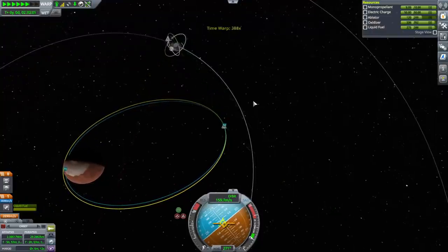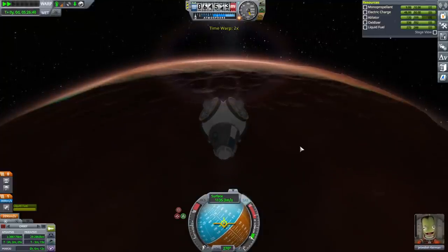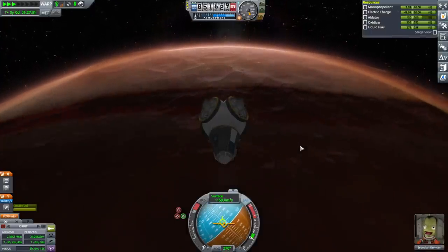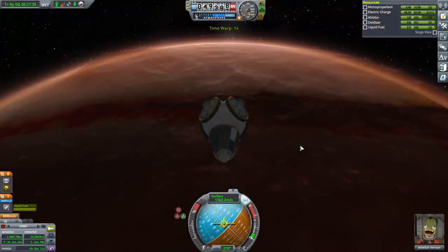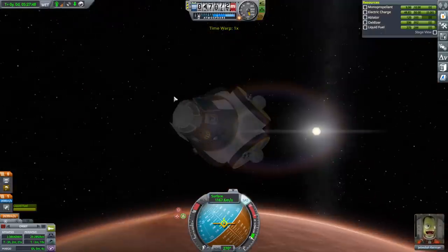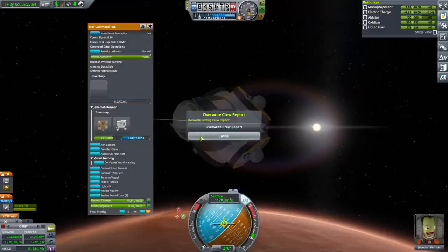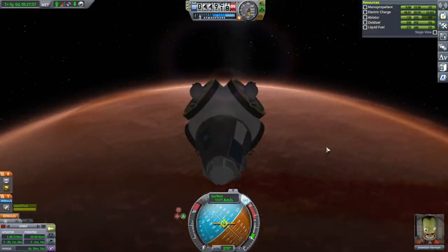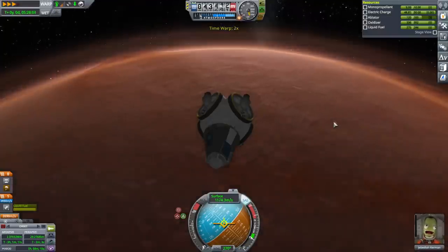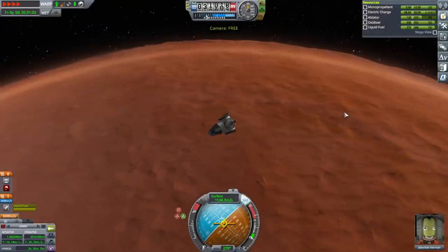There's the landscape of Duna ahead of us. It's been a while since I landed on it. We'll see how it goes. We're in the atmosphere. I guess we could get a crew report. We can grab that crew report and on the way up do another crew report maybe, if I remember. We're getting brought down like this, so that was a pretty good choice overall — relatively safe.